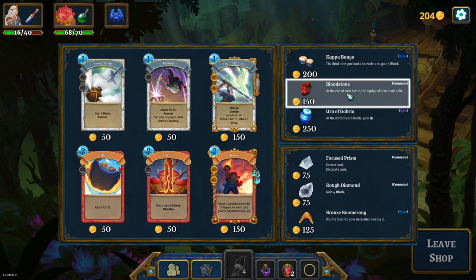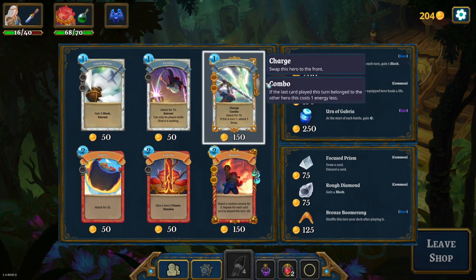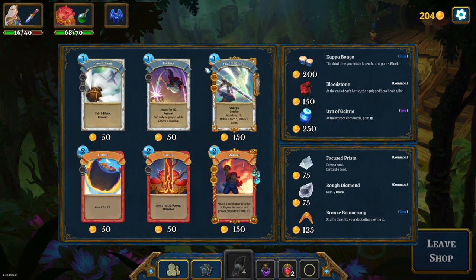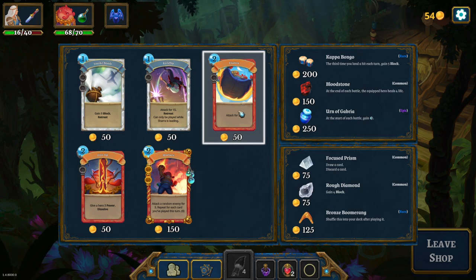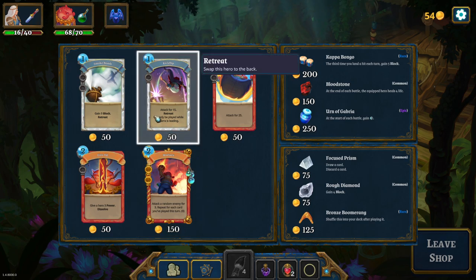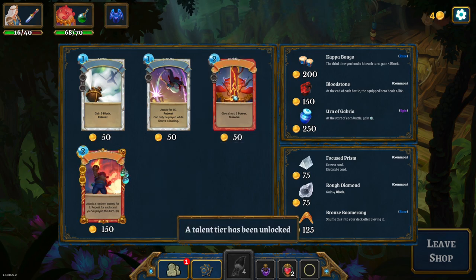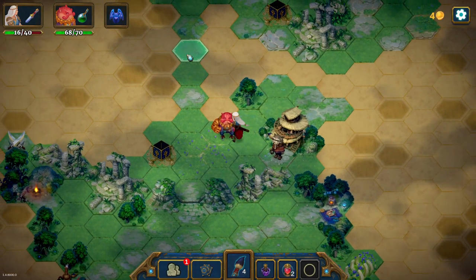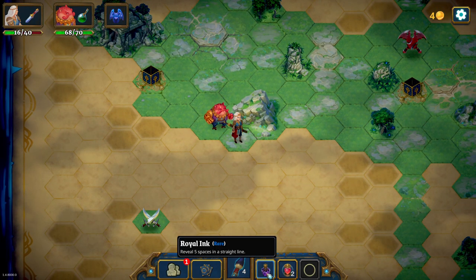I skipped the crits because I'm pretty sure this character - Shara - is gonna do a bunch of smaller hits. At the start of the battle each hero gains three mana. At the end of each battle the front hero heals four life - nice. The third time you land a hit each turn, gain five block - also nice. But I want to buy this: charge and combo, it could cost either one or zero, and it's gonna be either ten damage or thirty. Let's buy this. And this is the card I was talking about for 25 damage. I could make this cost zero - I could buy the crits.